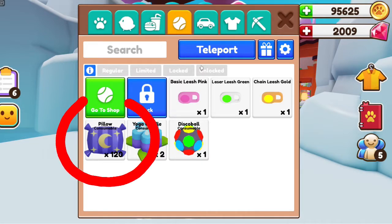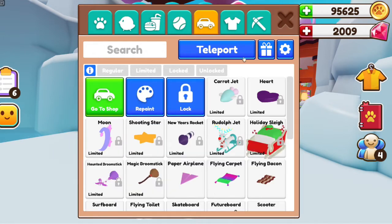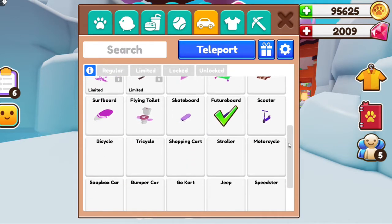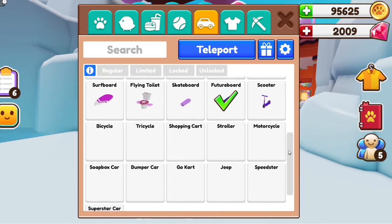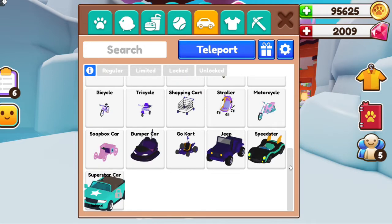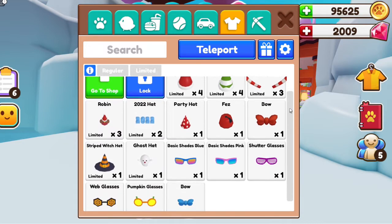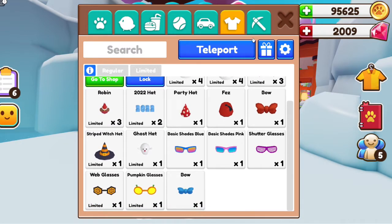And this is my current petling collection, minus some gold capsules because I've actually given those to the winners. And then my biggest flex — my 120 pillows. I am the queen of naps, I need all of the pillows. And I have my vehicles and then just some petware. I always try to get some of the limited petware and I have traded some of it already.